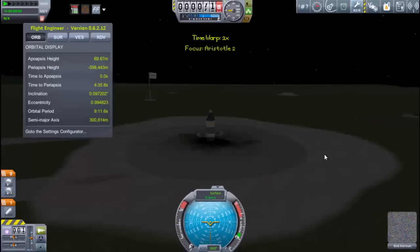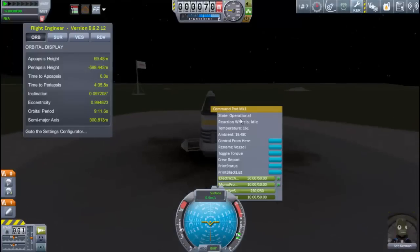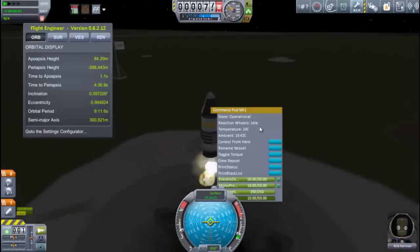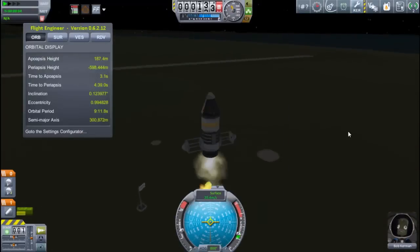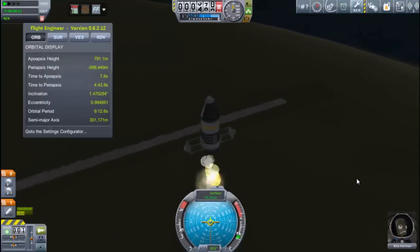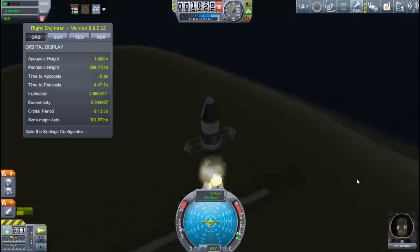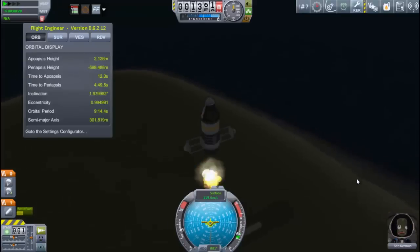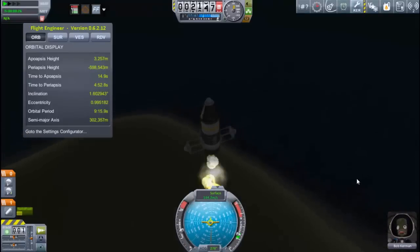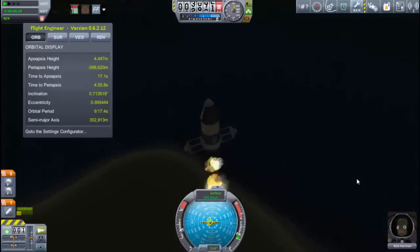We're not going to use Jebediah this time, but instead go to our scientist Bob, sporting his very fine scientist-looking mustache. Bob can't lock in SAS, so I have to steer this thing manually. I want to tweak it towards the west because I want to land in the grasslands. I need to keep it largely on that velocity vector, because if I stray too far from it, the aerodynamics will get this rocket tumbling out of control.